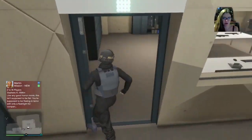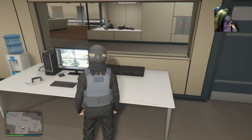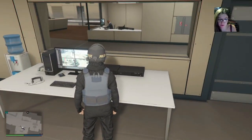For the no cops glitch, you need to have a facility. You need to have this little security room right here. You want to run up to this little computer right here.